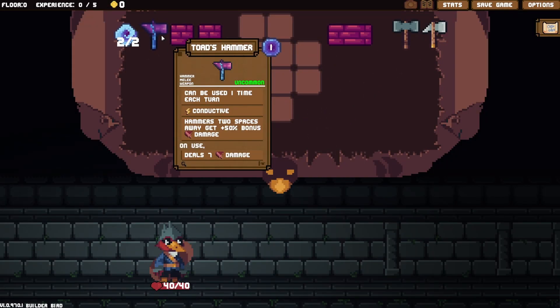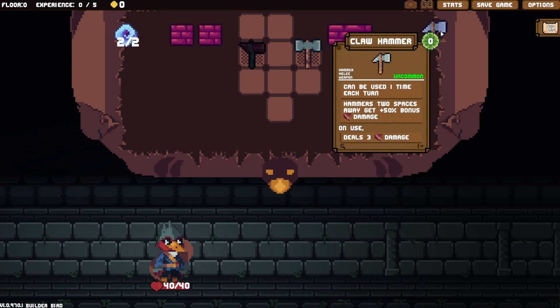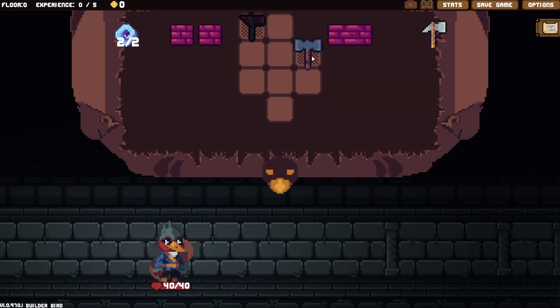Okay, what do we got here? Can use one time each turn. Conductive: cameras two spaces away get 50 bonus damage. And then cameras two spaces away get plus two damage on use — steals two, five damage base multiplier. Then hammers two spaces away get plus 50 bonus damage, can use one time per turn. The hammers are kind of cool.